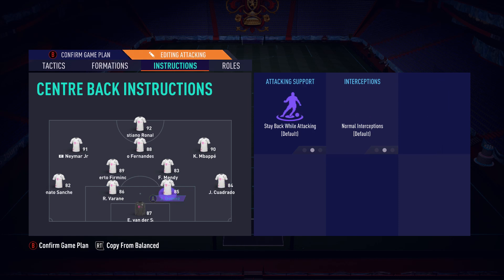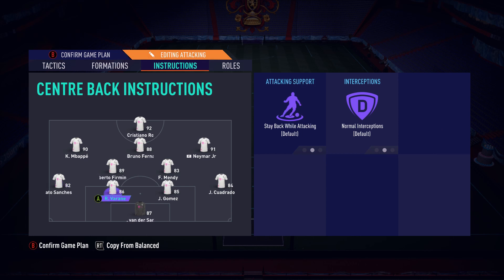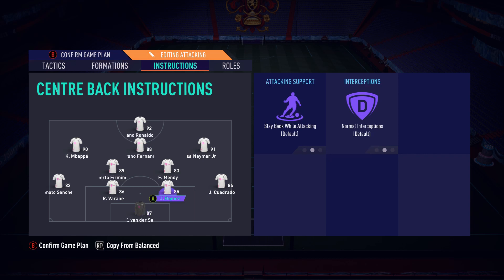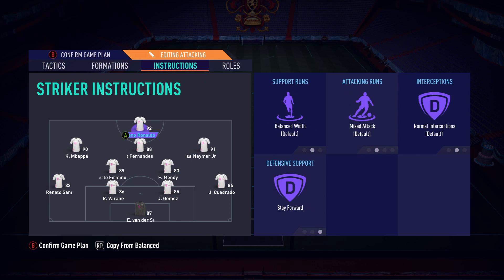Both CDMs on cover center — none of them stay back; you haven't got time for that. Balanced attack, overlap on both fullbacks. Comes for crosses and sweeper keeper on the goalkeeper. I'm not going into ultra-defensive because I will never tell people to sit back and defend — that's not what football is about. If you're good enough, you don't need to drop back. Ultra attacking is never the option with 4231 either — if you want ultra attacking, go check out my 4312. Hope you guys enjoyed the video!